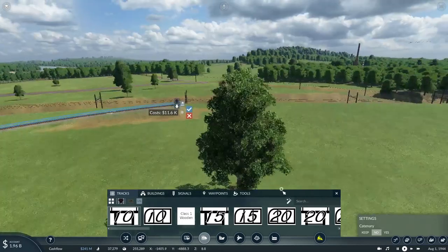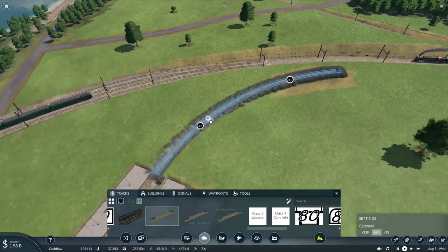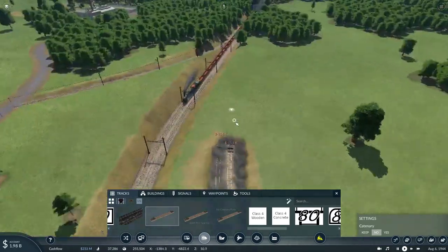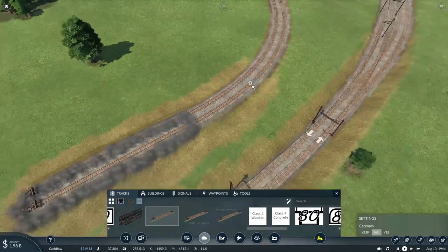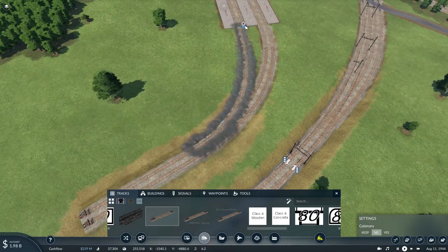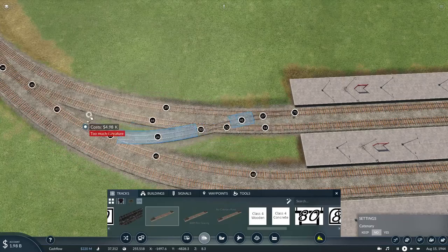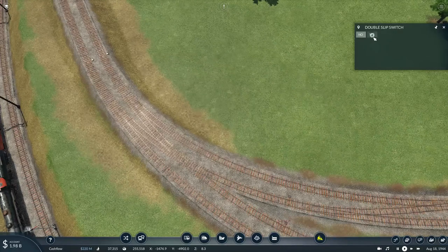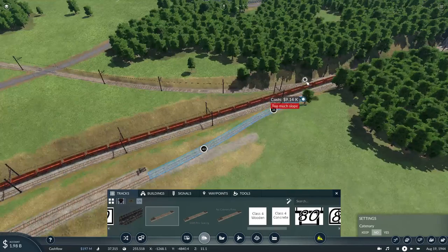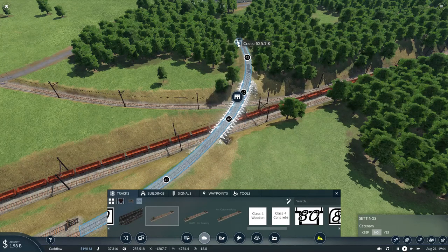I can always curve it and then just raise the track up, then flatten that track out and do this connection here - also to do a double slip switch, and then all I need to do is just curve it. I just need to build it over the electrified section of the track, one way or another.